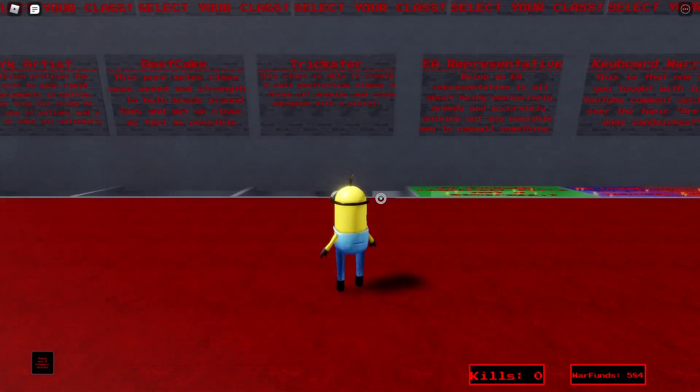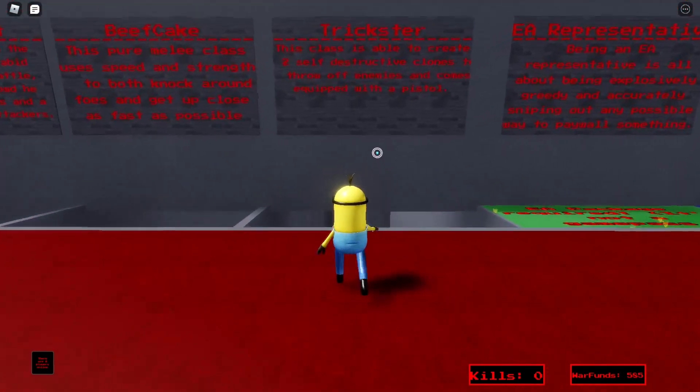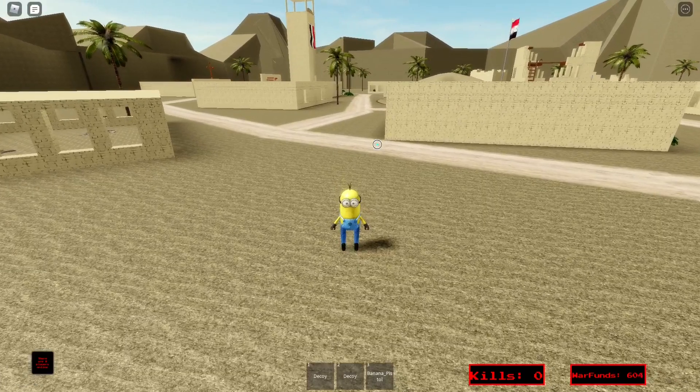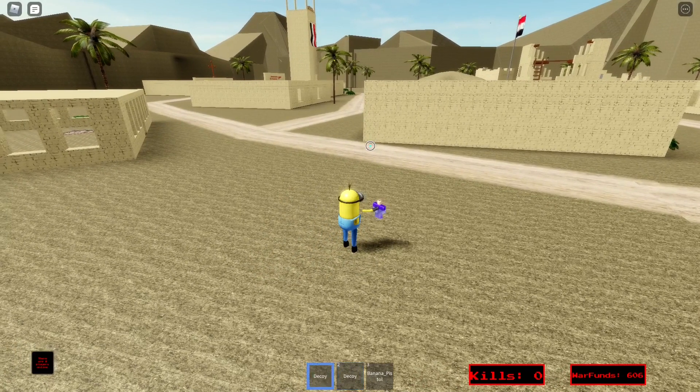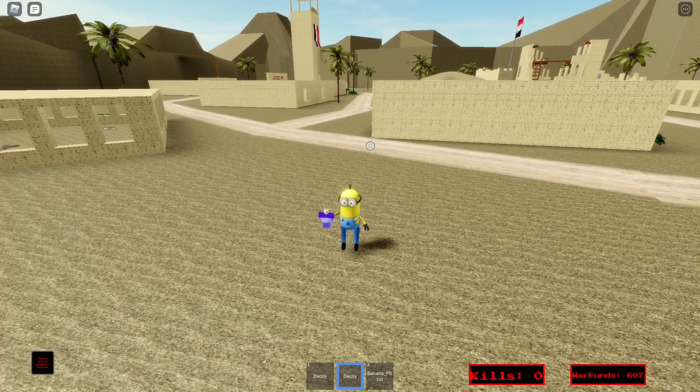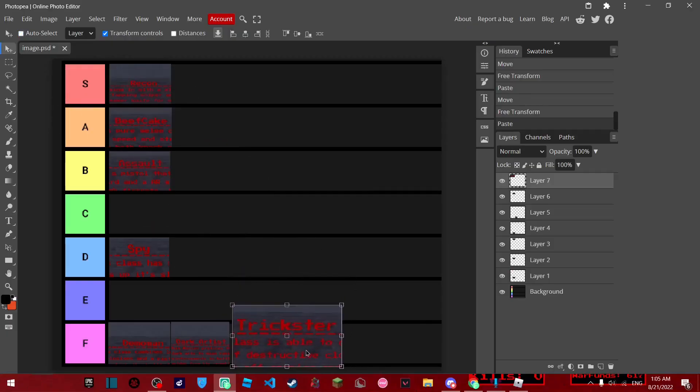Next class is the trickster, and this class is actually just trash. It comes with two decoys and they're just broken. So this class sucks, don't use it. Because the trickster class is broken, it gets F tier.